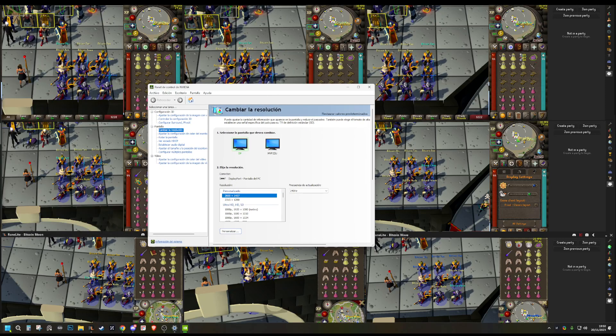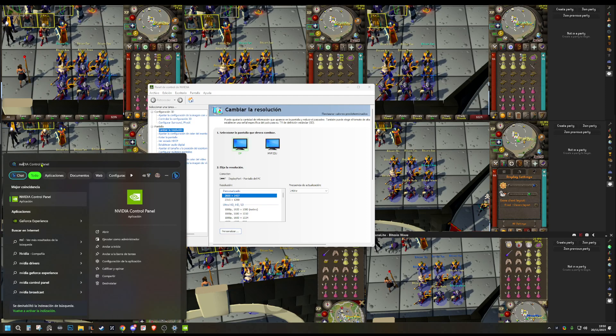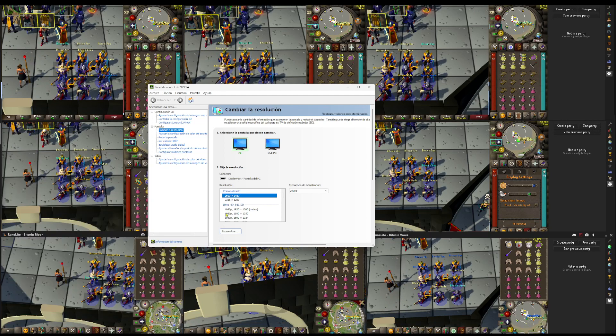We do it by searching for NVIDIA Control Panel. We open this window, go to screen, change resolution, personalize customize, and add a new one.